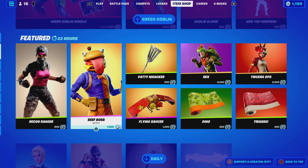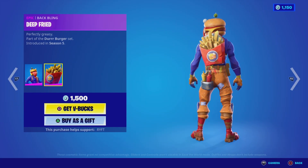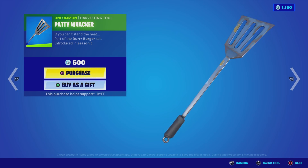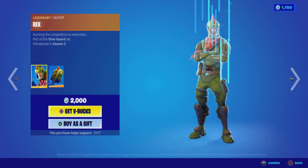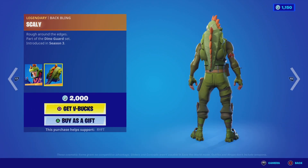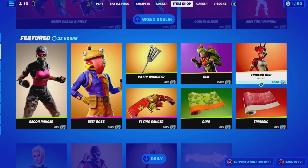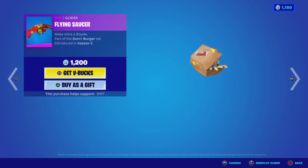We've got Recon Ranger, we've got Beef Boss with the back bling deep-fried, we've got Potatowhacker, and we've got Rex with the back bling Scaly. Then we've got Trigora Ops with the back bling Hatchling and the Flying Saucer Egg glider.